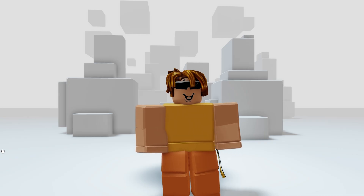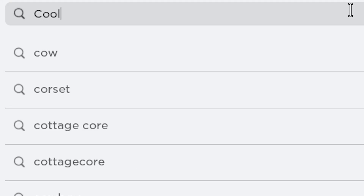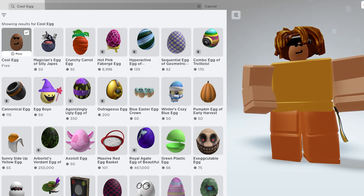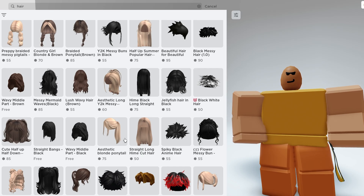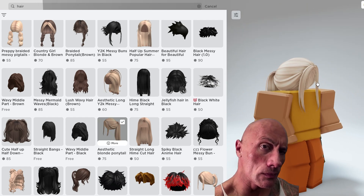The third way to get free headless is the best. Go to the marketplace and search up 'cool egg.' You should be able to see this head — just buy it, it's completely free. After buying it, find a really thick hair to go with it. Look at this — it's literally headless right here.